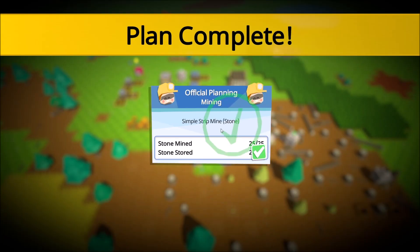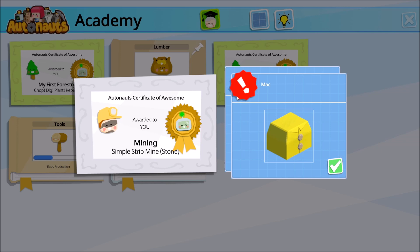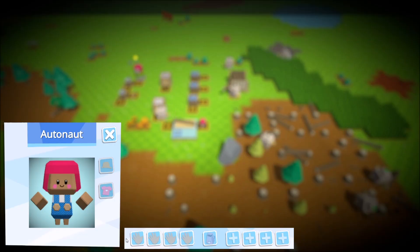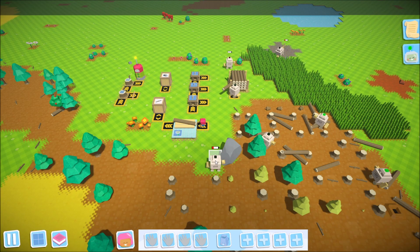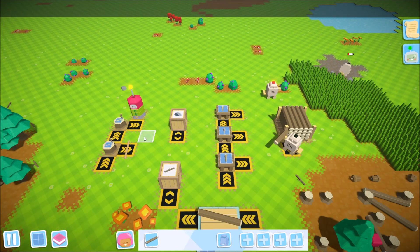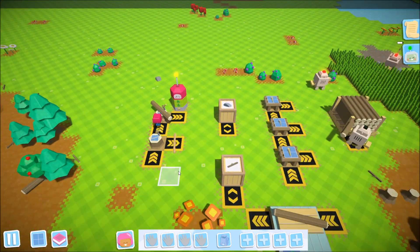We've officially completed our simple strip mining — we've mined and stored 25 stones. We also got some new outfits, though I have no idea how to get them to show up in inventory. If you click on your character there's a slot for your outfit, but I just don't know how to get them from inventory into that screen to put them on. We'll deal with that in the future — we spend most of our time watching the automation anyway.